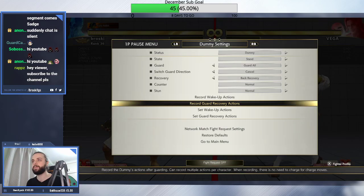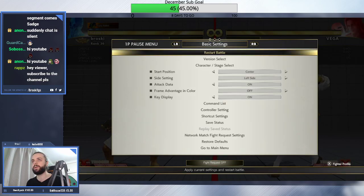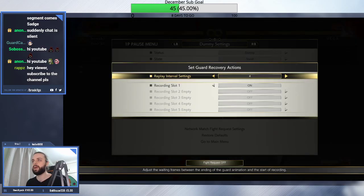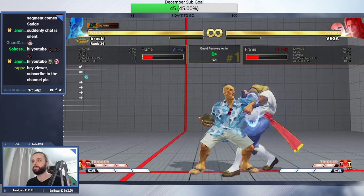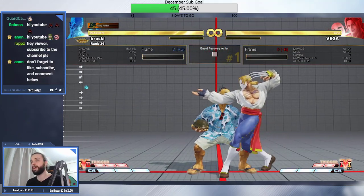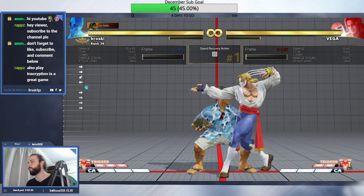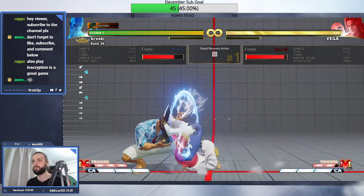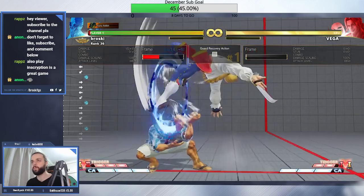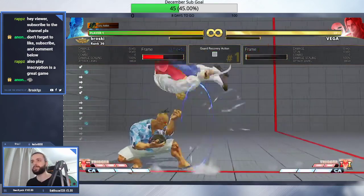In this example, I did crouch jab into roll as the guard recovery action slightly too early. And if I set about a 4 frame delay — you can see, because I set it too early and then delayed it, the game stored all of my inputs and you can make it do a reversal of multiple actions in a row. He's doing wake up jab cancelled into roll because I did it too early and then delayed it.